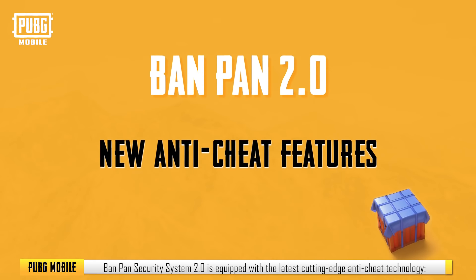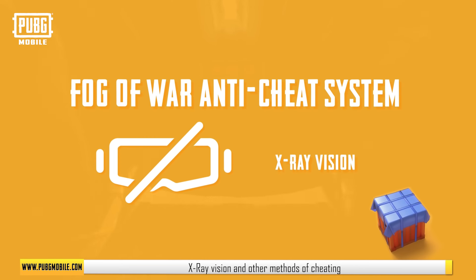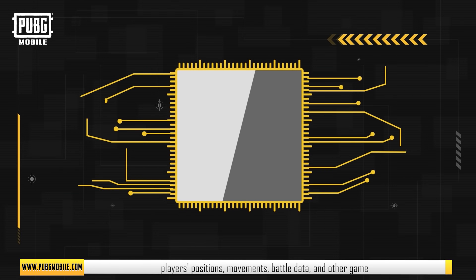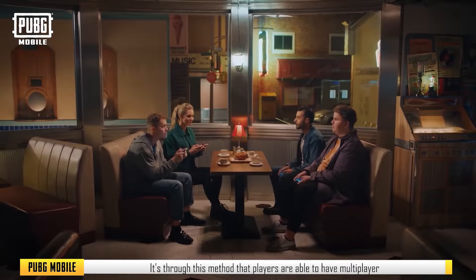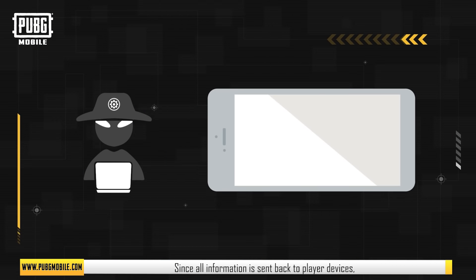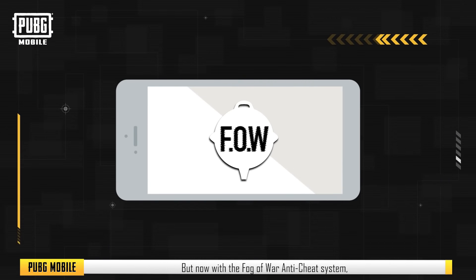First up are the new anti-cheating features. Banpan Security System 2.0 is equipped with the latest cutting-edge anti-cheat technology — the Fog of War Anti-Cheat System. This system is able to thoroughly combat x-ray vision and other methods of cheating by cutting them off from the source. In a normal match, players' positions, movements, battle data, and other game behavior are all sent to the server, which processes all player interactions and sends the synced data back to their devices. However, this method presented a problem: since all information is sent back to player devices, by hacking local clients, some cheating software was able to retrieve the match information of all players and produce the x-ray vision cheat.